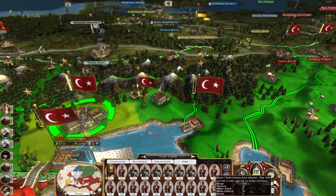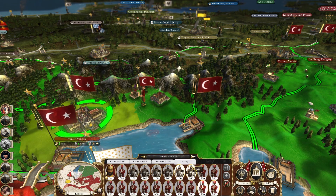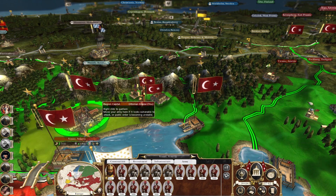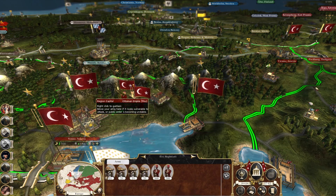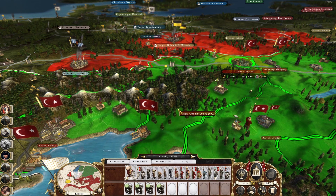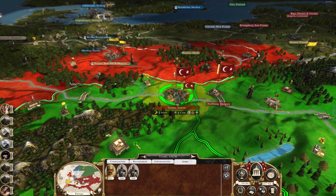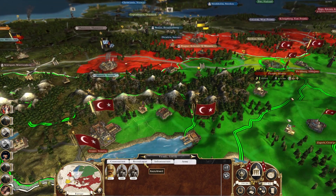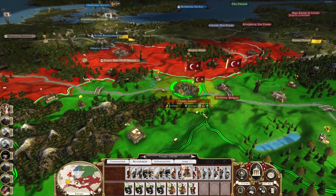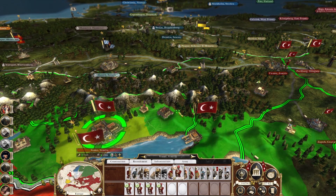We've got four cannons and two infantry coming in, so we need to make space. I can't remember why we created it, but we must need two infantry out here. We can get a general in here — and some janissaries. One, two, three, four, five, six, seven... thirteen... sixteen... nineteen, twenty. Just like that, another army made.